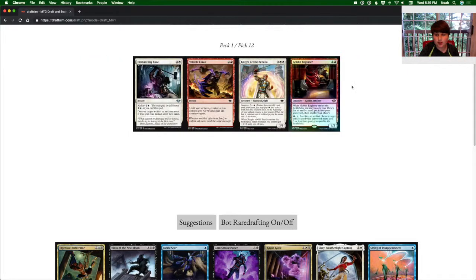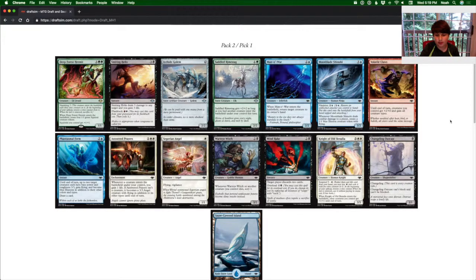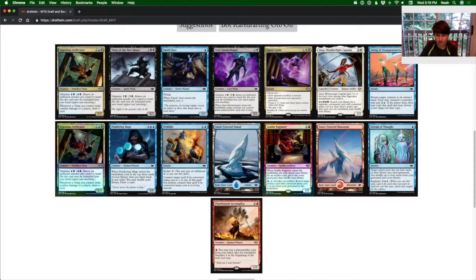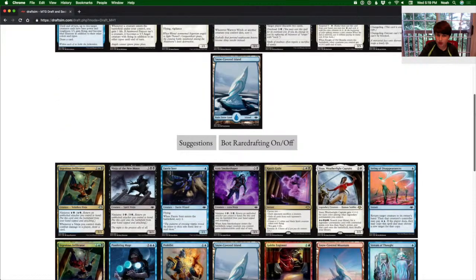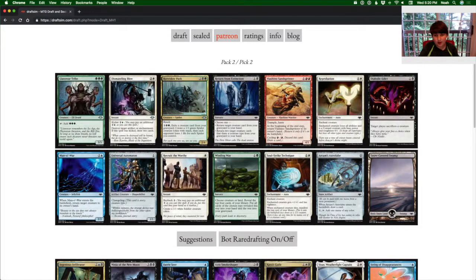Here we would probably take the Snow-Covered Island. Realistically I'd take the Foil Bear. Another Snow-Covered Mountain, Stream of Thought, Plainbound and Compass. Before we take our pick, let's review what we have. We're definitely going ninjas here — we have a lot of good cards and we're looking pretty good. I'd like to take another ninja, but we have two activators of ninjutsu. I'm going to take the Manowar here and hope that other stuff wheels.